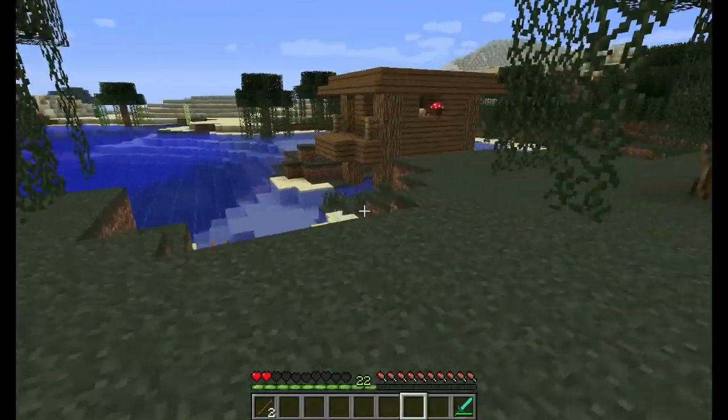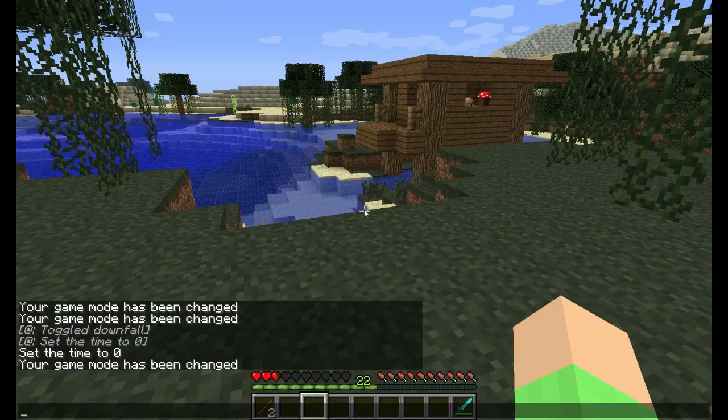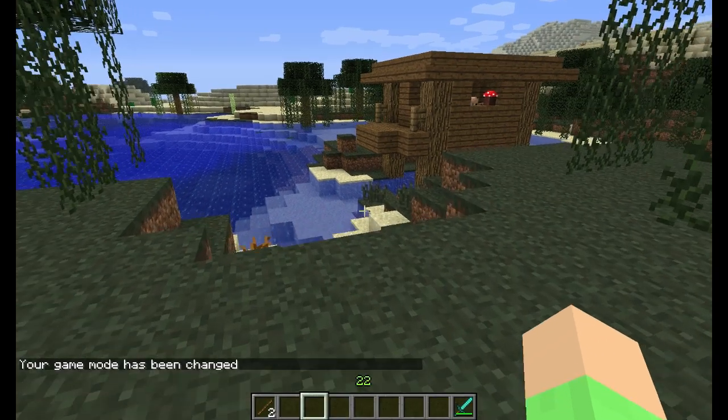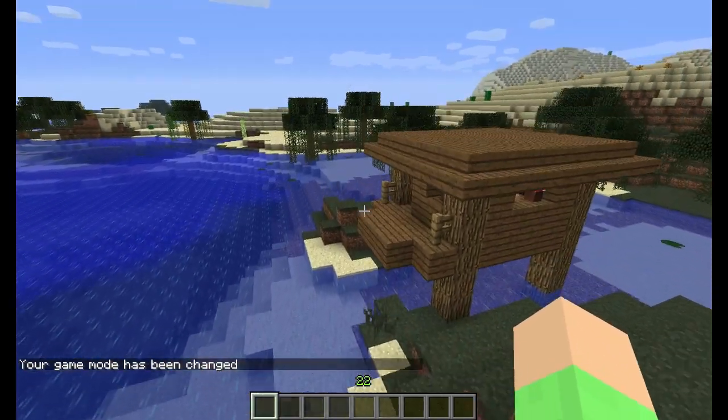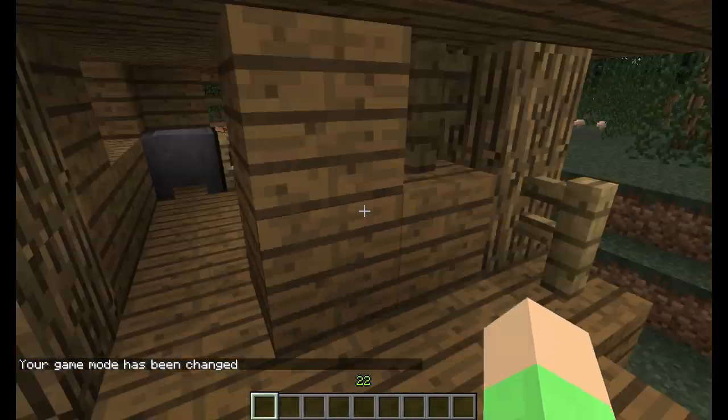She will drop sticks, bottles, sugar, glowstone, redstone, and also sometimes potions like potions of healing.